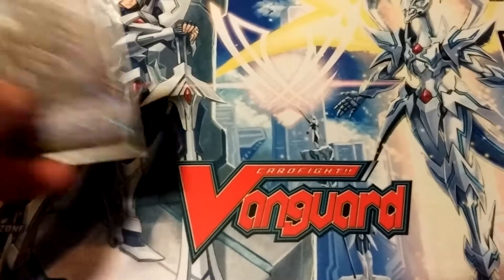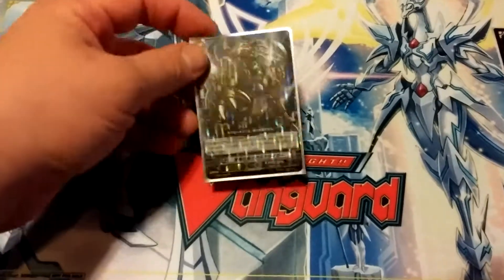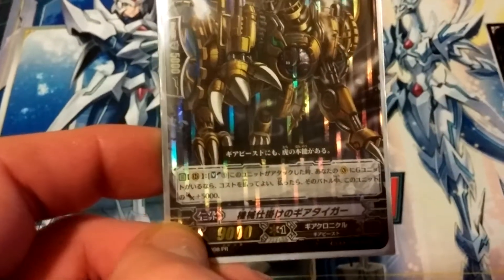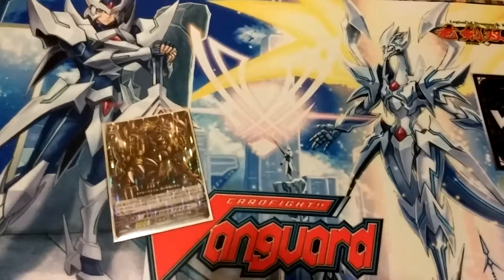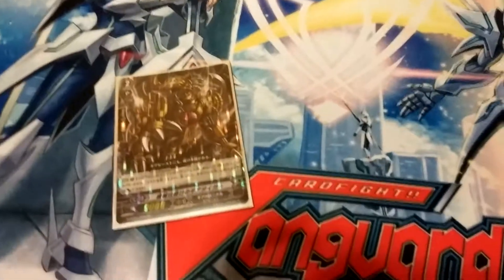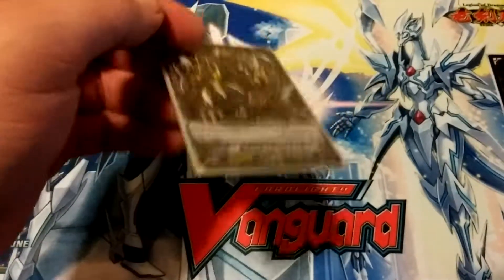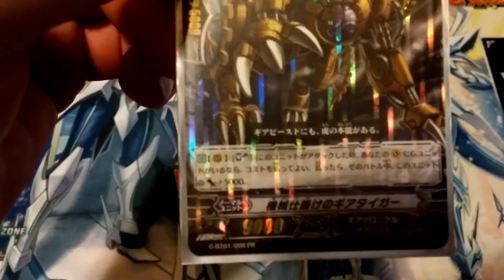That's what Gear Chronicle does — it's all about putting things at the bottom of the deck. Since I only got one Mega Trial Deck and accidentally ordered two regular Trial Decks, when the set actually comes out I'm playing four of this card — it's just too good. It's a Counter-Blast 2 effect: when this unit is placed on Vanguard Circle, pay the cost — choose one of your opponent's Grade 2 or less rear guards and put it at the bottom of their deck. It's essentially a Blaster Blade that puts it at the bottom of the deck. Very good card.